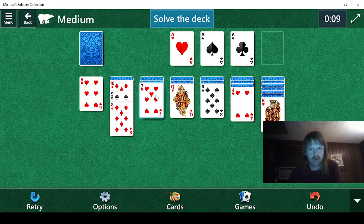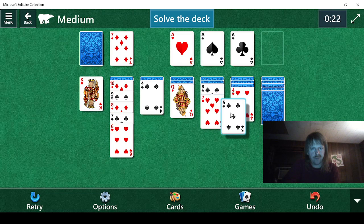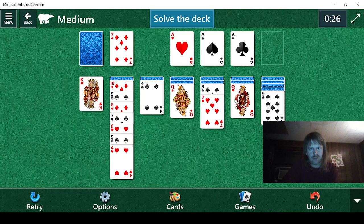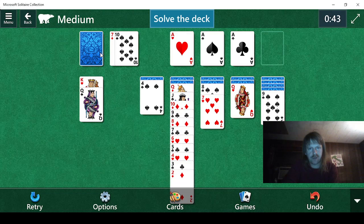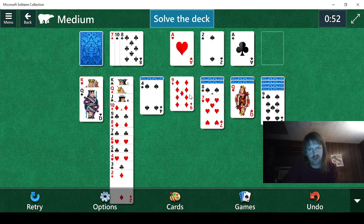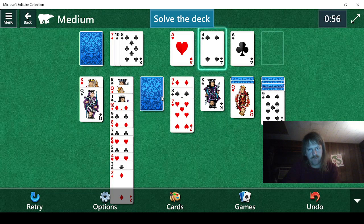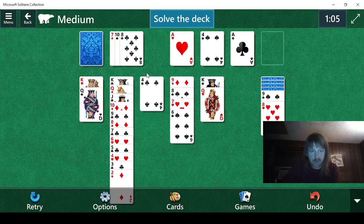Eight, seven. The four isn't helpful yet — it will be later. Seven, yes. We'll remove you there. Five, four. Jack, ten, nine, three — yes, we can do that. We'll do that just in case we find another king. Eight doesn't help, we need a red one. Let's try two. Three, four. We can do the six here — that's good. Eight. All the kings are down except one, all the aces are down except one. We are off to a great start here.